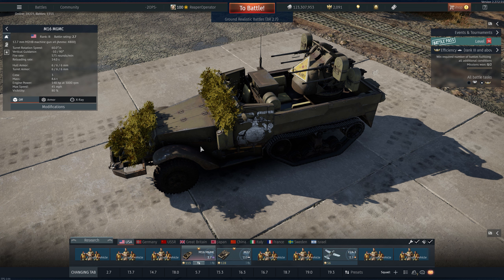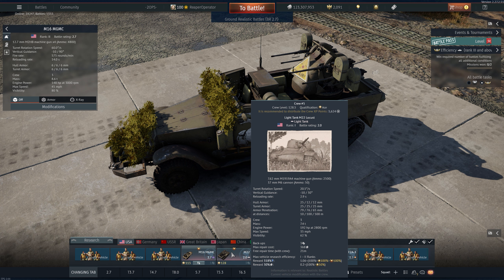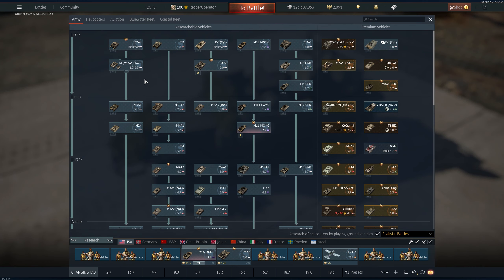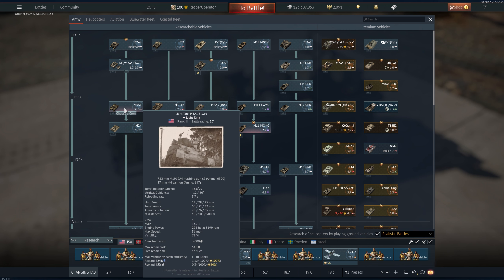That right there is a decent lineup. Starting out, you might only have the first three spots, so if this is what you have for a 2.7, this is a good lineup — the M22 can do a lot of damage here. If you have that extra crew slot, I recommend you go and grab the M5A1 Stuart.